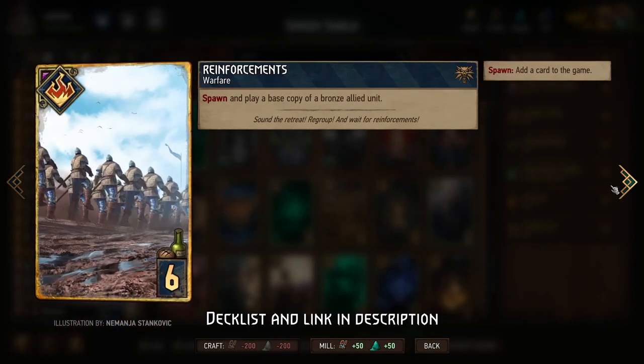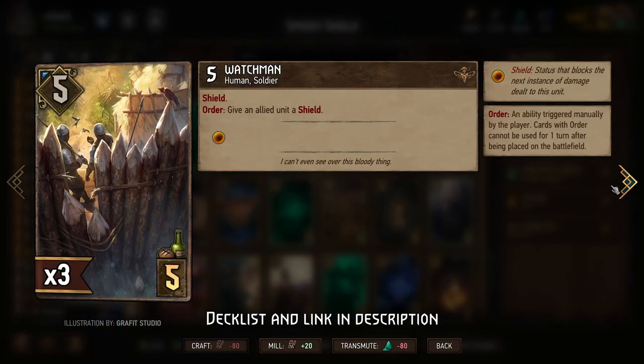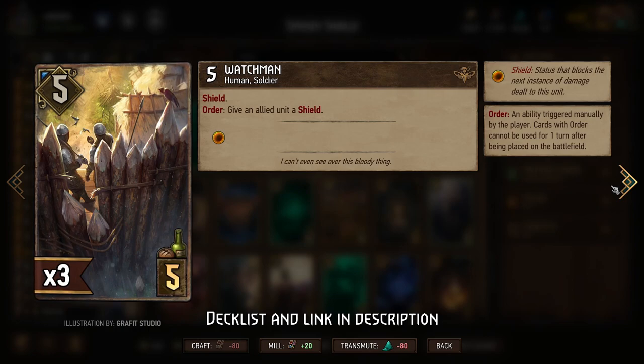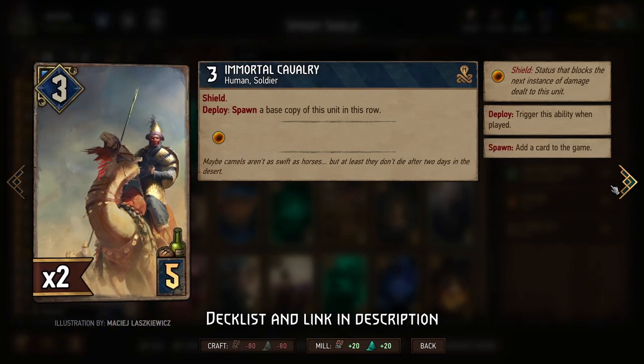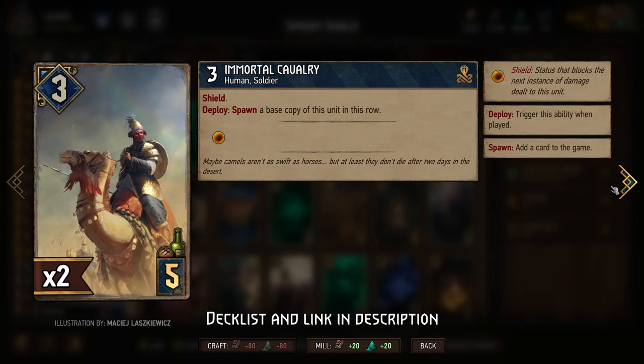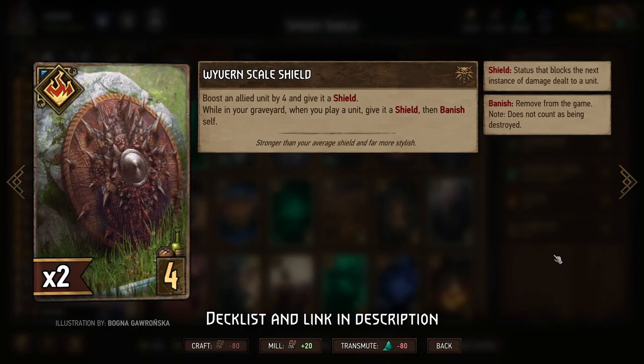Those are the two primary engines. Reinforcements is another way to get additional copies of Bronze Shielded Units. Watchmen is the first Bronze Shielded Unit — not only does it have a shield, it can also give a shield. This could be another way to get another shield back on Windhelm if he loses his starting shield, or if you just have some units that don't have shields and you're trying to power up Ragnar, you can do so by giving those units shields. Immortal Cavalry is one of the key cards — not only does it have a shield, it spawns in a base copy of itself that also has a shield, so it's two shields in one card, which is really helpful.